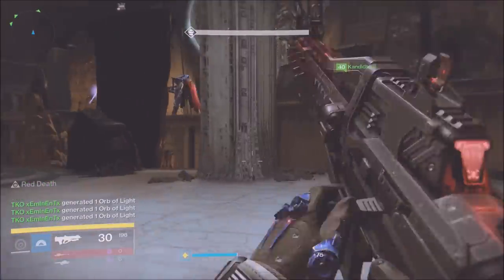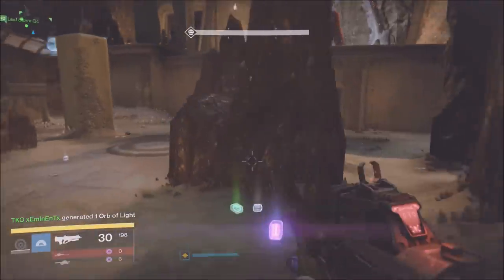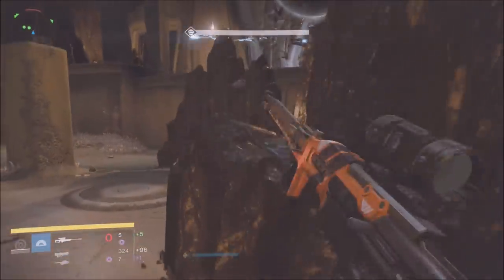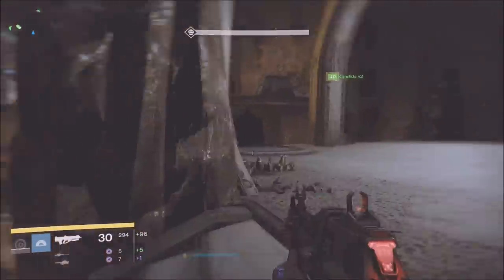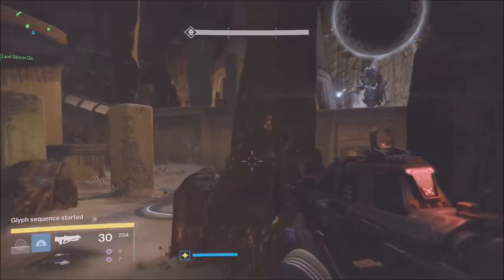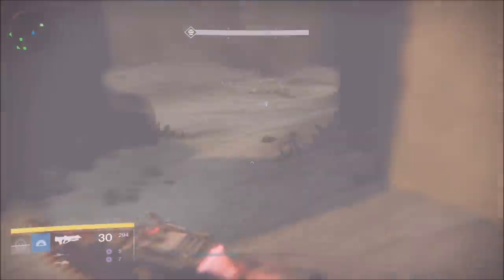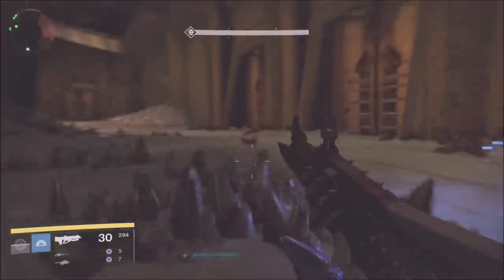Our setup right now is a self-res Warlock, a Titan bubble with Weapons of Light, and then four Hunters - not the best setup, but we made it work. My raid team is pretty good; we were in the race to be one of the first teams to get it done. You guys just have to work and keep improving. Look at that legendary engram - great place to farm for engrams as well, by the way.